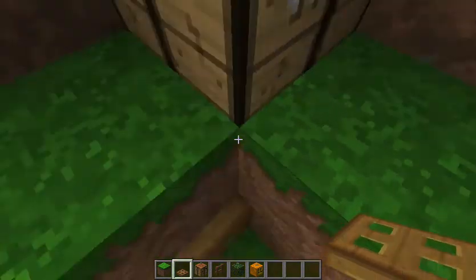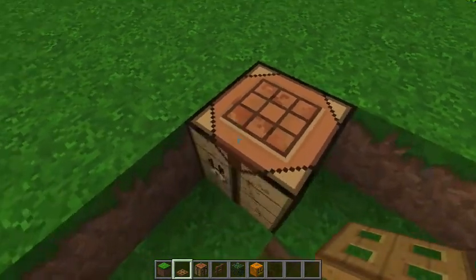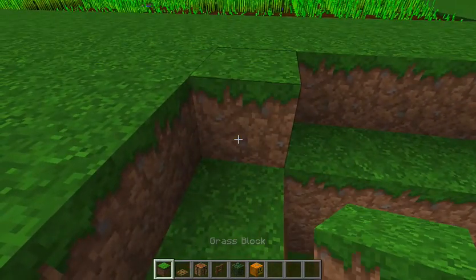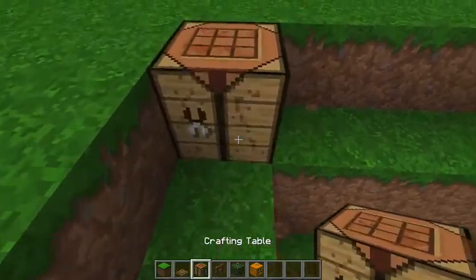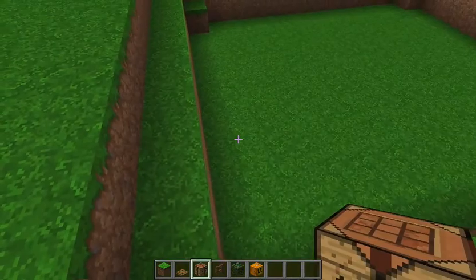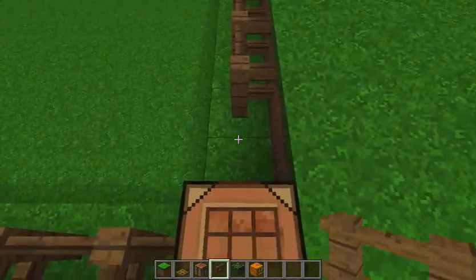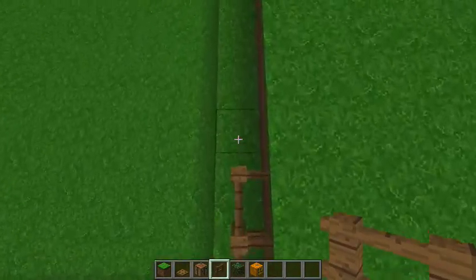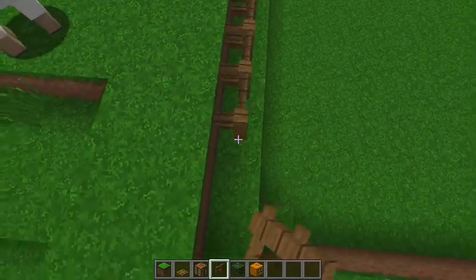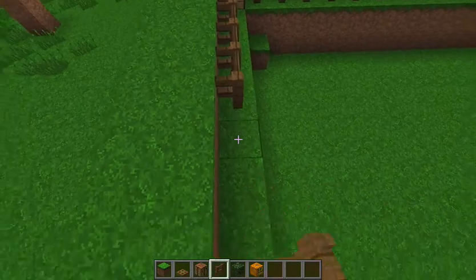You want to place a trap door on the first block up like that, close it, and then you can hop up on the ledge and hop out on the crafting table. This doesn't have to be a crafting table — it could be dirt or whatever — but I like using a crafting table because it's useful out here anyway. Then you simply place your fences all along here, and the design is complete.